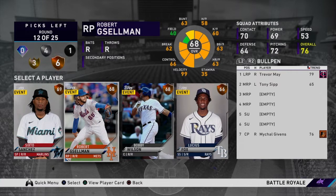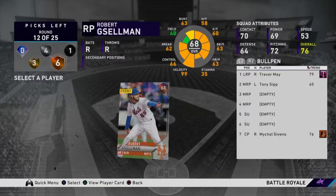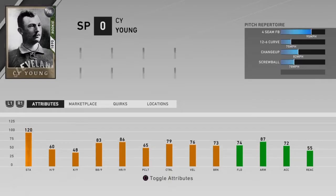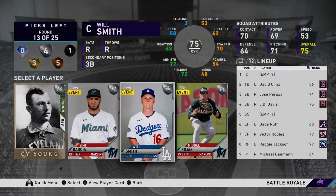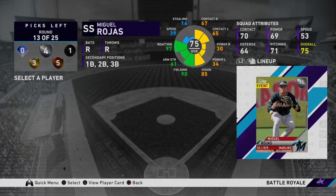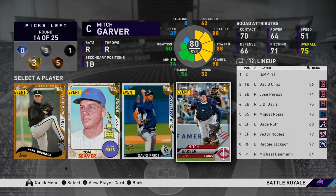I have two solid silvers. This guy's not too bad — he's got a sinker primary, so that's an okay pick right there, nothing crazy. Cy Young — ooh, those aren't the greatest stats from him. Will Smith or Miguel Rojas — I'll take Miguel Rojas. High vision, not the worst in the world.